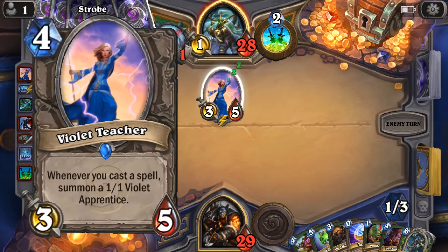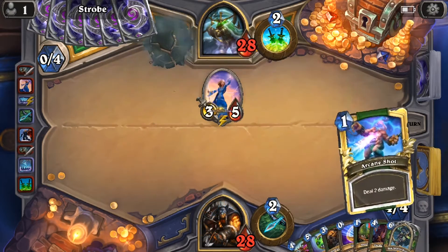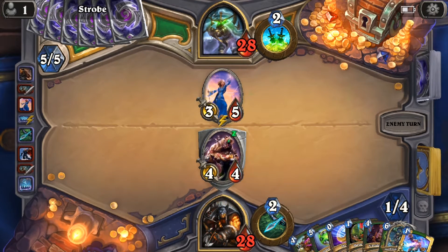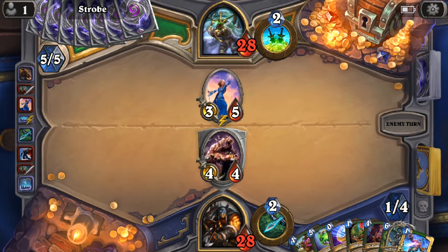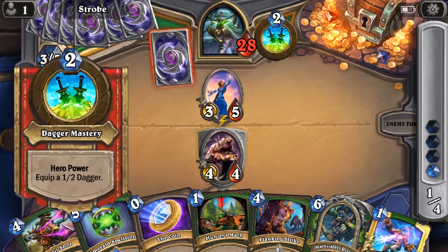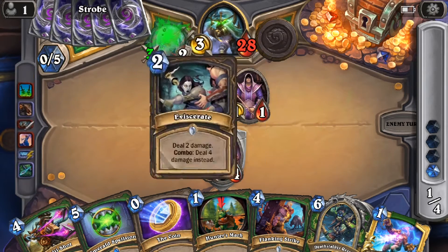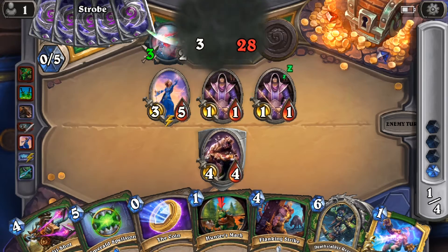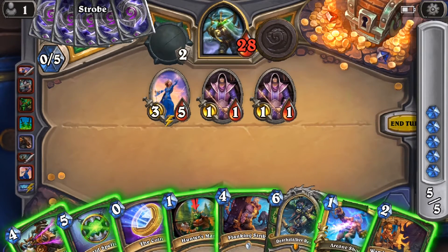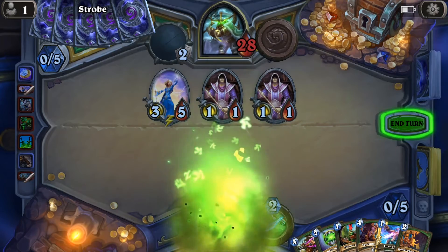That could be a problem — whenever you cast a spell, Summon Apprentice. That's when Explosive Trap comes very in-useful. What am I thinking? I'm alright with a nice big grizzly bear. I need a way to take out that five. If she plays another card or a spell, I can Hunter's Mark that and then take it out with Multi-Shot. I could just coin Rexxar now — I'm going to coin Rexxar. At least he'll take out those two apprentices.